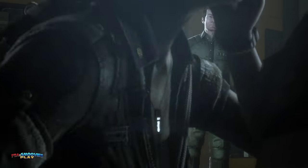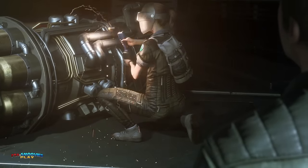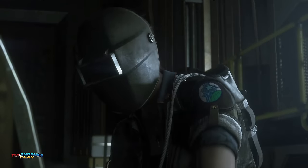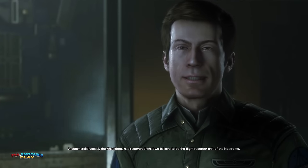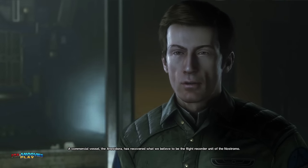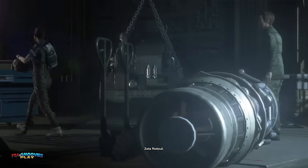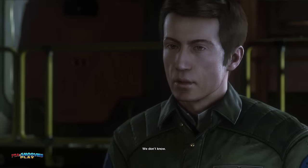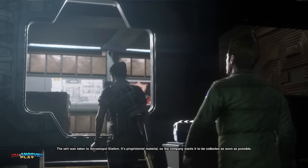This game takes place between Alien 1 and 2 - about 15 years after Alien. The character Amanda Ripley is, of course, Ellen Ripley's daughter. She's been working near where the Nostromo disappeared because she's wondering what the fuck happened to her mom, always trying to find out. By the way, if you haven't seen the first Alien film, some of this won't make sense.